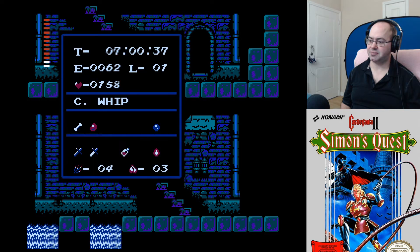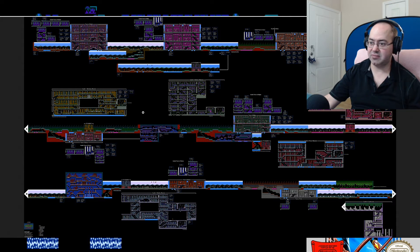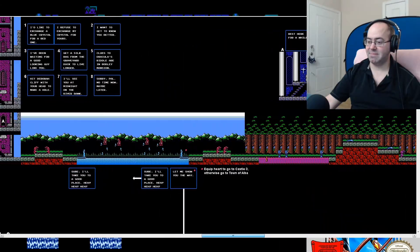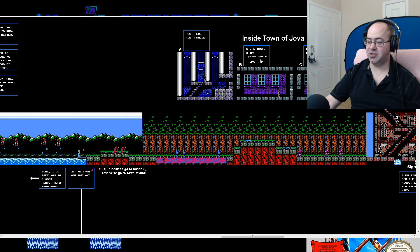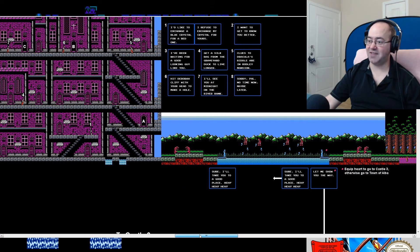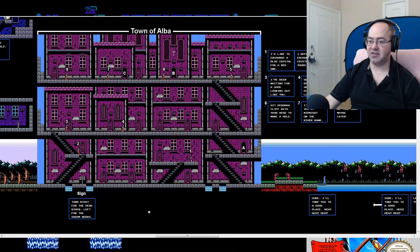Okay, so I think we are now in... let's see. And this way went up and across. So I believe we are now in Jova again. But honestly, we should probably just keep going if we can. We'll need to use one of the laurels to cross. I mean, we probably don't have to, but I think we should. And then the Town of Alba.